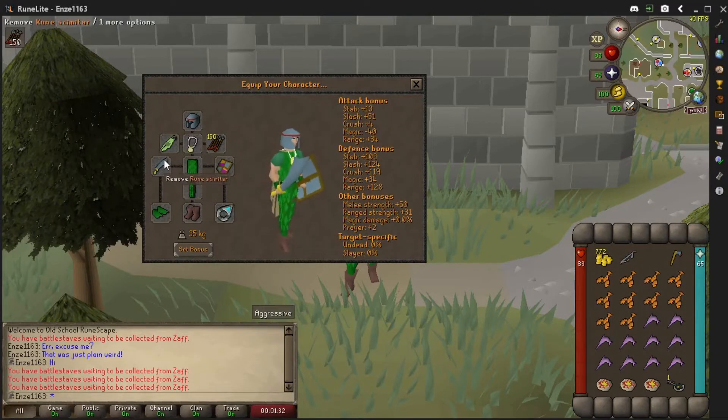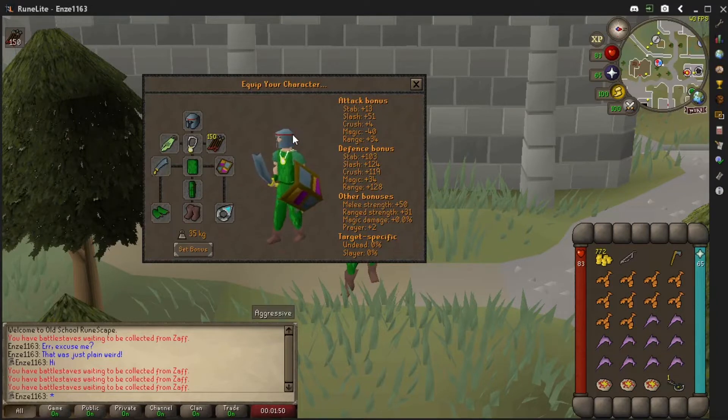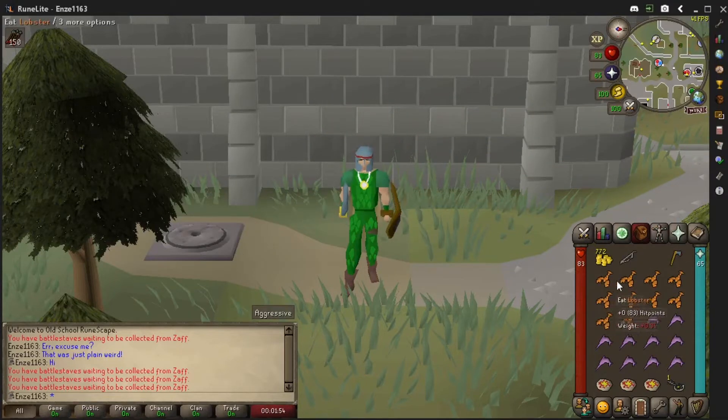Of course I got the melee gear as well — my trusty rune scimitar and the rune heraldic shield. In the last video for Obor I was using the rune heraldic h1 shield, so now I'm switching it up with the h2, just to flex on y'all. And of course I got my amulet of power, the best free-to-play amulet.